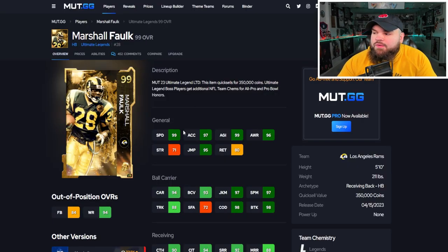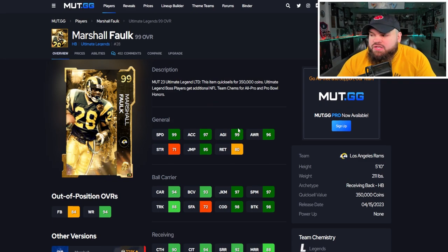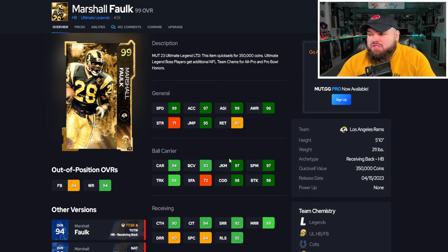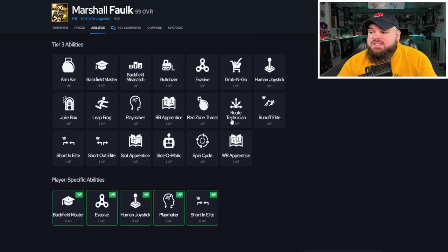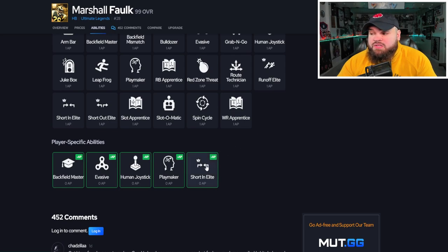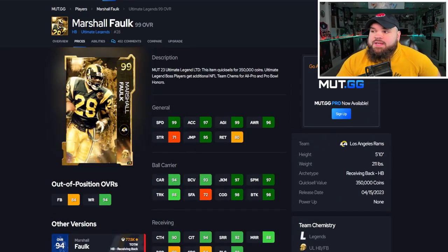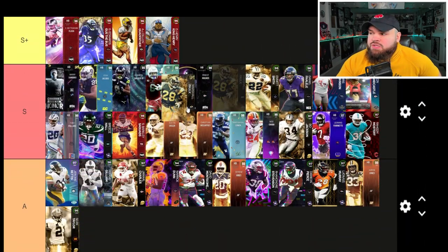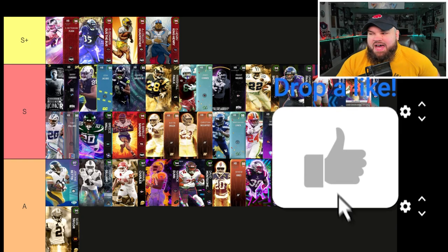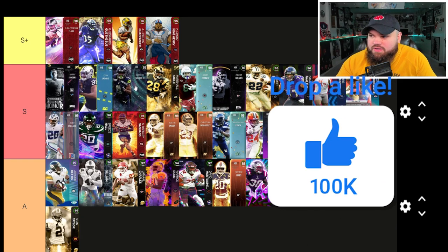Marshall Falk has 99 speed, great acceleration, great agility. Pretty good ball carrier moves across the board minus trucking and stiff arm — a smaller back, different type than what we've covered. He's an amazing receiver: 90 catching, 92 short route running, 90 release or beat press. For abilities: 0 AP short and elite, 0 AP backfield master, 0 AP evasive, 0 AP human joystick, and also 0 AP playmaker. He's a very easy S tier running back. I might rank Kenneth Walker slightly above him, which might sound crazy, but it's a feel thing.